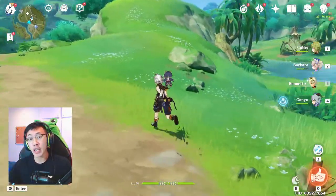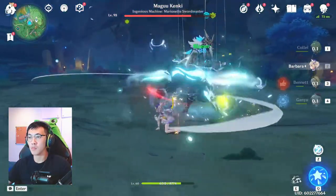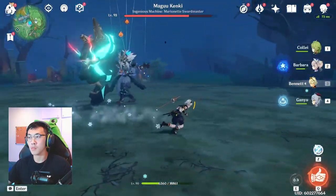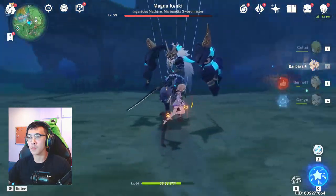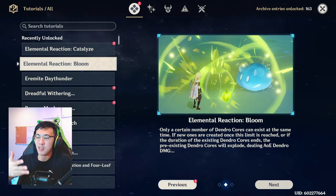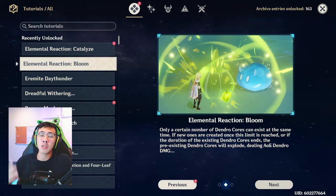However, this chain of reactions doesn't necessarily net in a loss. Against the Magu Kenki, I'm also able to apply a Hydro ending vaporize — not reverse vaporize but regular vaporize — right after I apply the Burgeon. Because there are so many steps to these polymorphic reactions, is it viable to just go into a rainbow-styled comp? Dendro, Hydro, Pyro, maybe Cryo or some other element? Sure, the Bloom reaction, as I said, does ruin the current meta of Genshin. However, it does introduce a whole new chain of reactions that will allow us to explore different styles of comps.